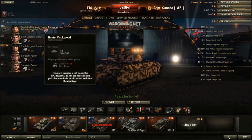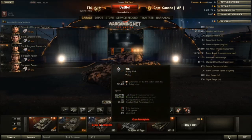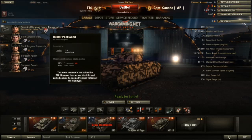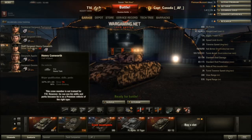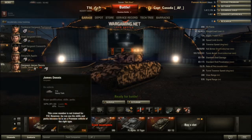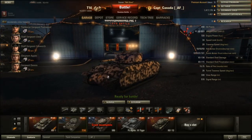Moving on to my crew — I'm on my way to Sixth Sense. This is the crew I had in my T1 Heavy, and I've since made them my M6 crew, though I haven't really gotten my M6 going yet because I wanted to free-experience the tracks and better guns first. I'm going towards Sixth Sense and I'm almost there. Snapshot is on there because I like to move and shoot accurately. Clutch braking so the tank turns better. Situational awareness to increase my view range since this tank benefits from it. And repairs, because it's not too bad at getting tracked — my KV-1 gets tracked a lot more.